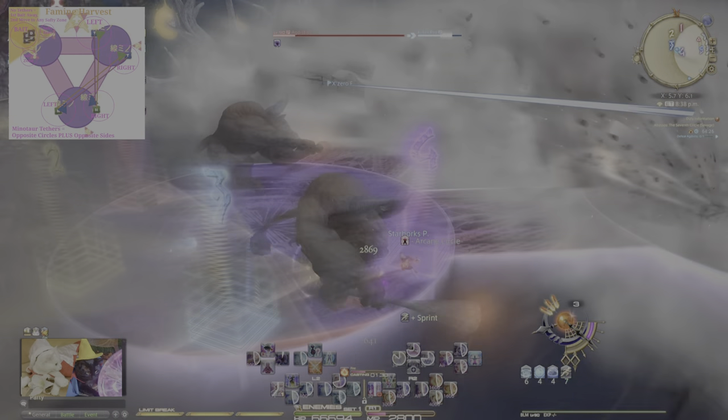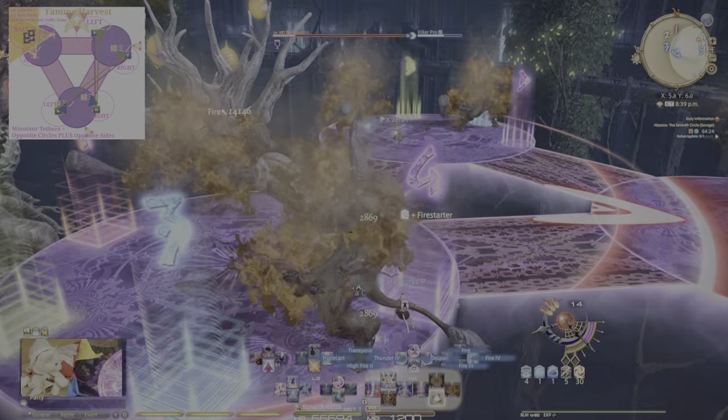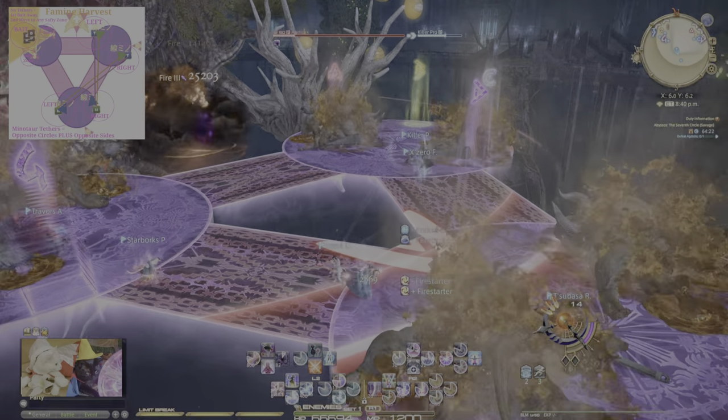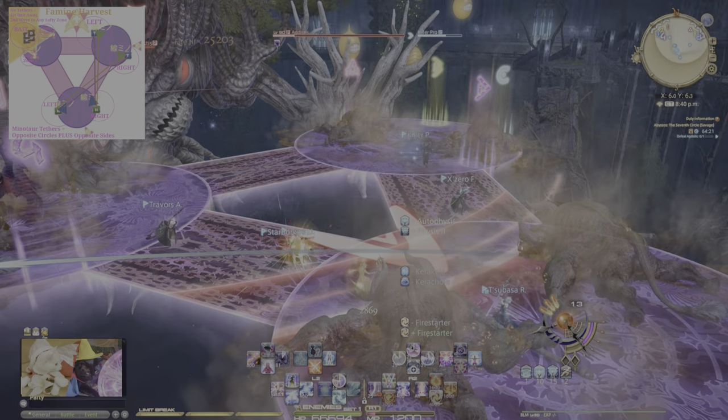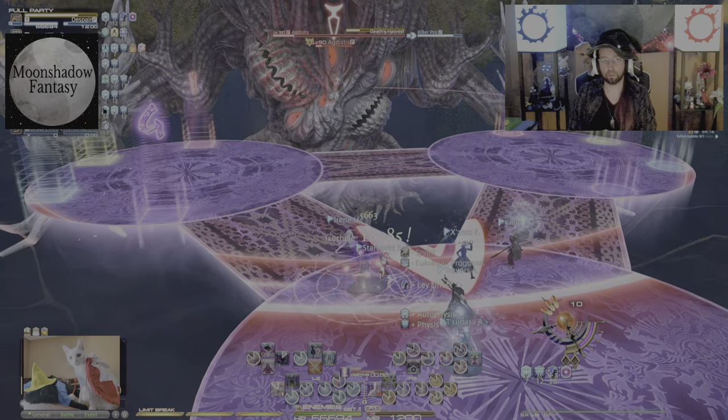The second you see those AoEs from the Minotaurs, immediately move behind either one of them to dodge the bird AoEs and the Minotaur AoEs. Everyone else who has a tether attached to a Minotaur simply moves to the opposite platform on the opposite side, behind those Minotaurs.